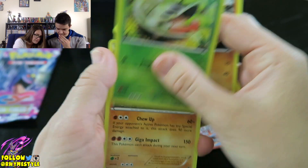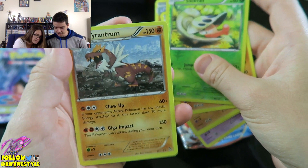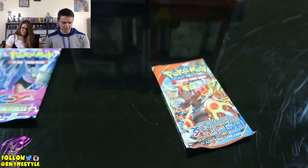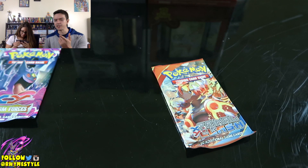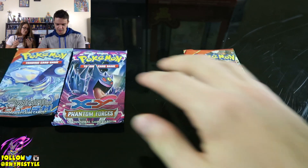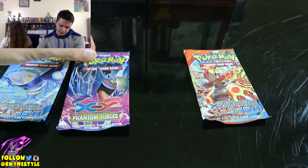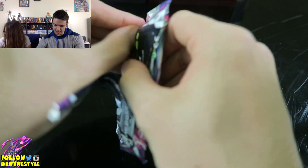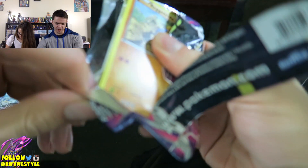What's his name? Who? Tyrantrum. He did say he liked the evolution before that. I will take that. What is Koro-sensei? Koro-sensei, yeah. Alright, I'm gonna go ahead and dive in — would you open Phantom Forces? Is that Phantom Forces? Yeah, it was Phantom Forces.